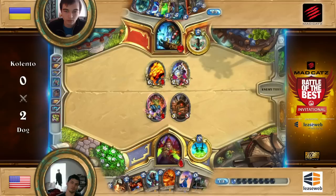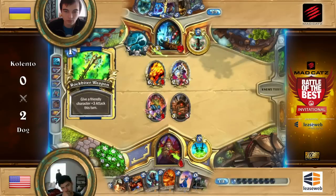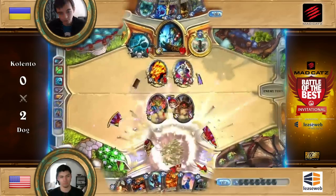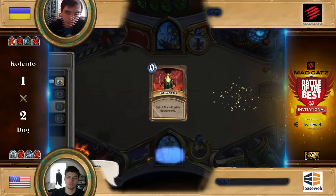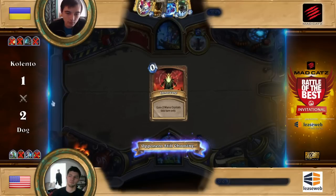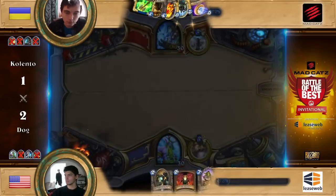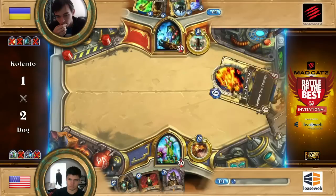Dog decides to pick Druid, actually. Wow, so that's interesting. Maybe he just wants to win with his best deck in this matchup, just not to show the Mage first. If he can win with this one — I mean, he can't afford throwing the deck away. Oh, Mech Druid! You've got to be kidding. Wow, that's definitely interesting. Kalento's got a decent starting hand on curve, with Haunted Creepers and Harvest Golems. We talked about this in the Kinguin for Charity tournament — that was the first GVG tournament. Mech Warper fills the same role as Wild Growth in this type of deck.